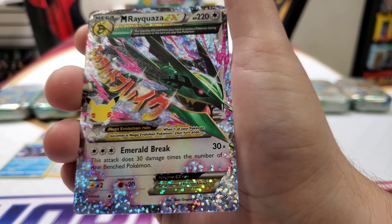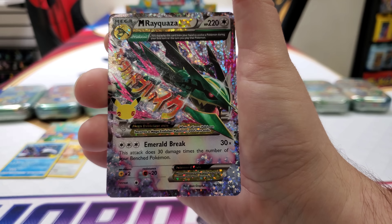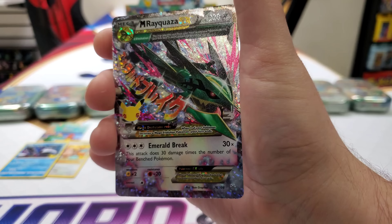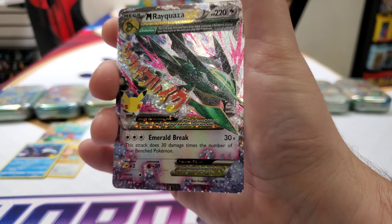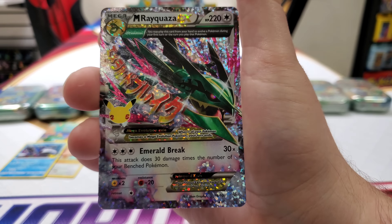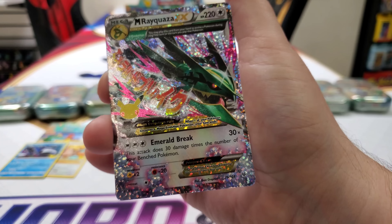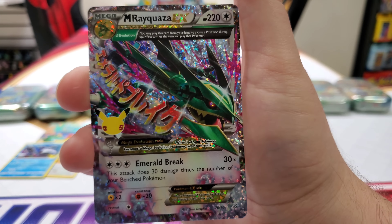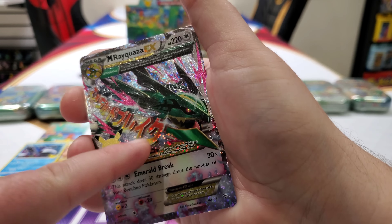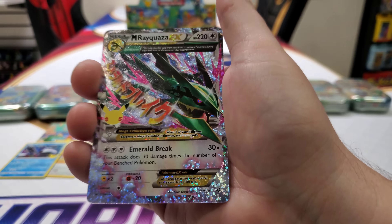Look at the Mega Rayquaza — look at the black in his eye, how it stands out and pops. That looks so good. Emerald Break move — the name matches the way the card looks. Looks like he's breaking through and there's shattering emeralds everywhere. And if I believe correctly, this says 'Emerald Break' in Japanese. Or could just say 'I'm hungry.' Mega Rayquaza EX — good job, Munster.